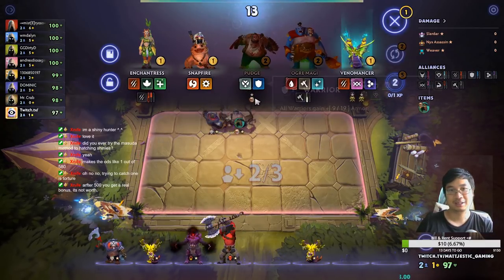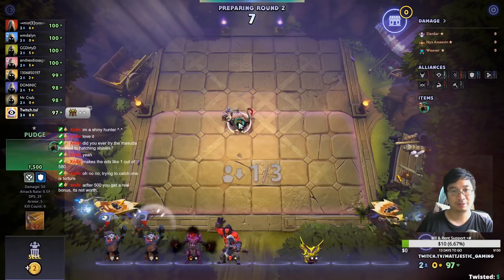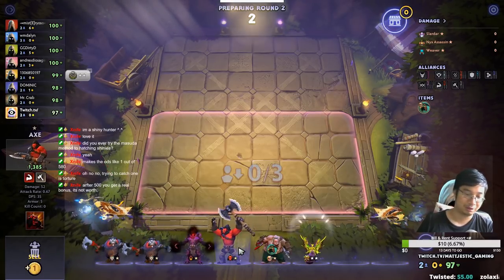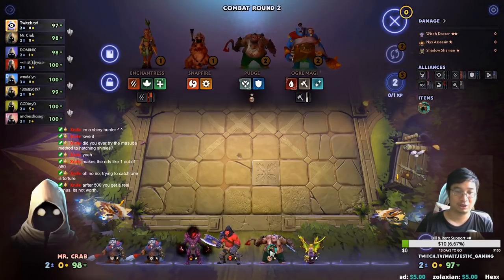I prefer Shadow Demon over the draw and I'm going to buy the draw as well but I don't need it. My hotkey is broken, that's why I keep clicking. I'm definitely getting the runner - I'm still going for the losing streak. My W works, my E doesn't work.